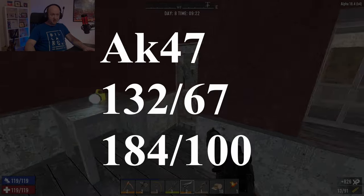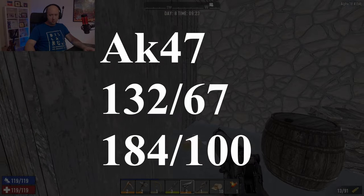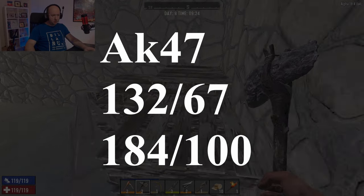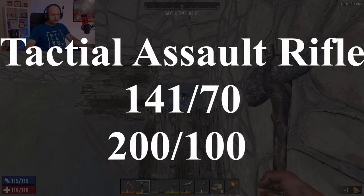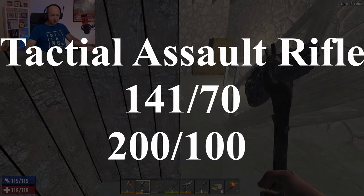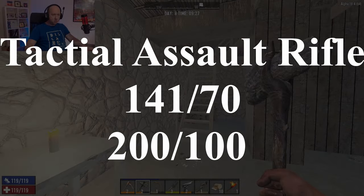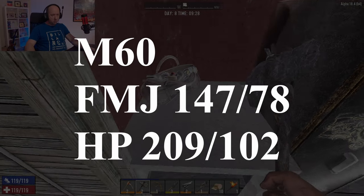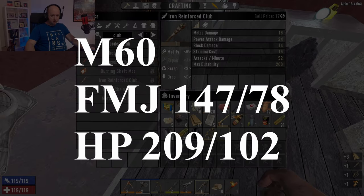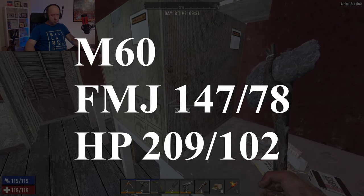Next are our rifles, starting with the AK. The AK does roughly 132 damage and 67 to armored targets. With hollow points it does 184 damage and 100 to armored targets. The M16, or tactical assault rifle, does 141 damage and 70 to armored targets, and 200 with hollow points — again 100 against armored. The M60 does 147 damage and 78 to armored targets, and 209 with hollow points. Its refire rate is massive, which makes it stand out.